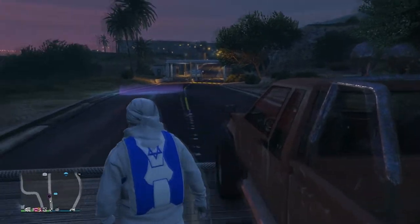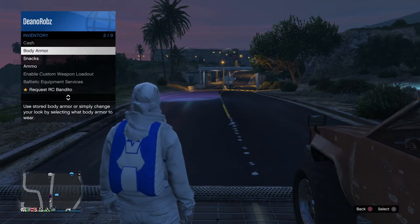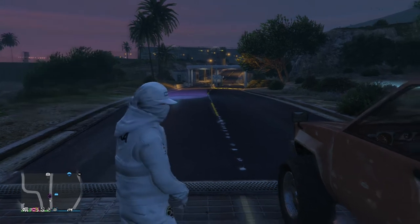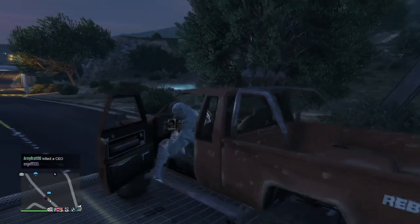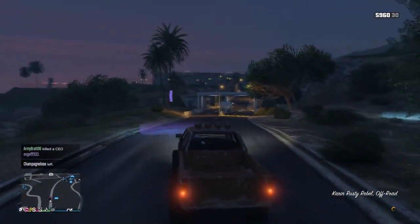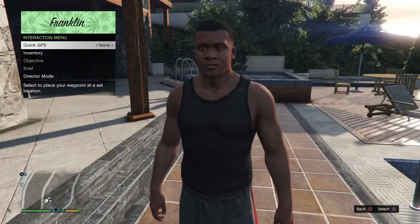Once you're outside the time trial, take off your parachute by going to your interaction menu and into style. From there, get in the closest vehicle — either a pedestrian car or your own personal vehicle — and go to the time trial. Click right on the d-pad, then go down on the d-pad and go to story mode.